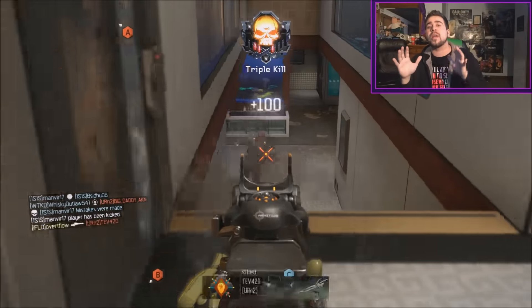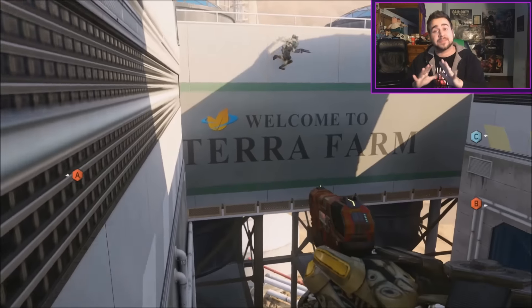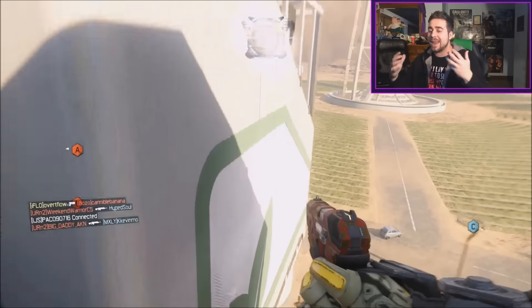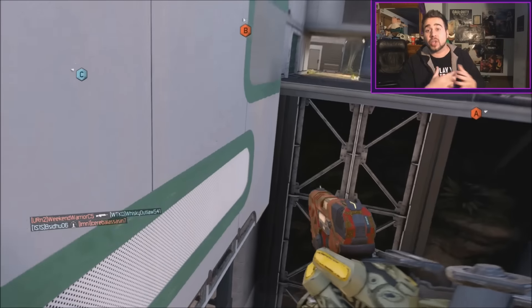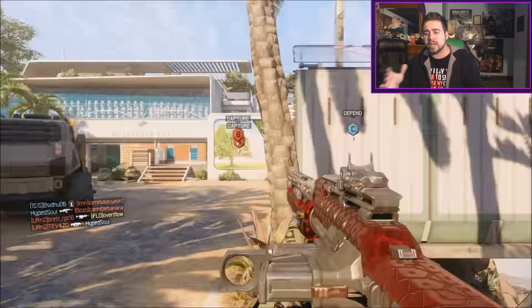One of the most difficult things about unlocking these camos is that with sniper rifles you do have to get one-shot one-kills. I'm a big sniper guy — I love sniping, that's my favorite thing to do. With the semi-automatics like the P-06 and all that stuff, unlocking gold and diamond camos in regular core modes is not that easy.